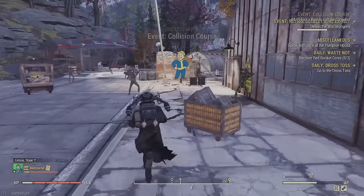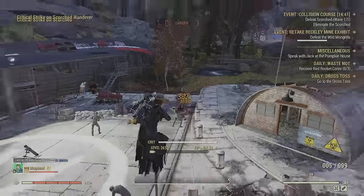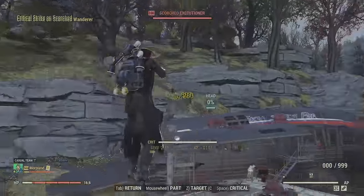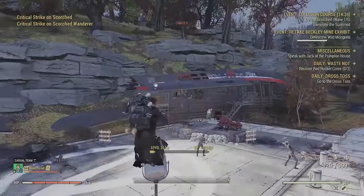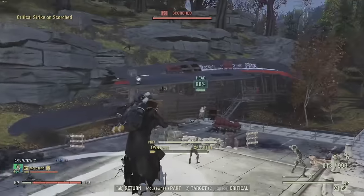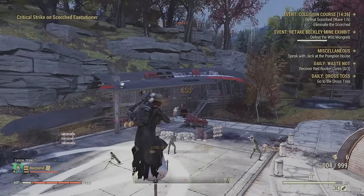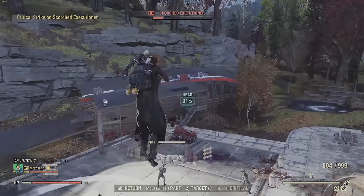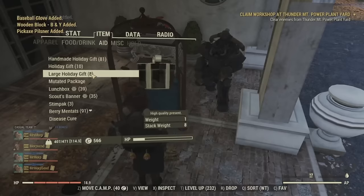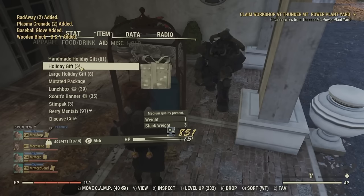Places on the map that have Scorch spawn will be replaced by a few of the Holiday Scorch, which will be wearing Christmas-related outfits and hats. When you kill them, each of them — which will be a legendary one, two, or three star — will drop a piece of script and also drop a Holiday Gift. When you open it, there will be a large array of different plans and items, and this year has a wide array of new plans.